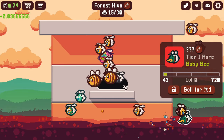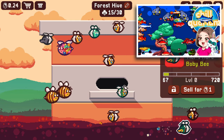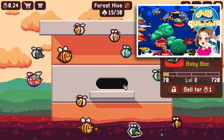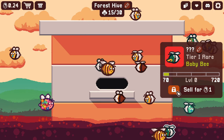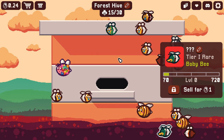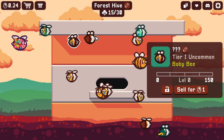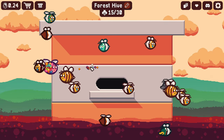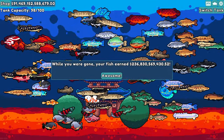Just like the fish game — and I know I keep comparing this to Chillquarium, but it is very much built on the same premise. You can lock a bee that you don't want to accidentally sell, and I would highly recommend that. If you get one that you really like or that is really valuable, go ahead and lock it. These aren't really worth a whole lot, even though they're kind of cute.